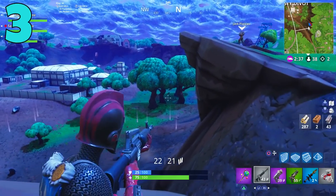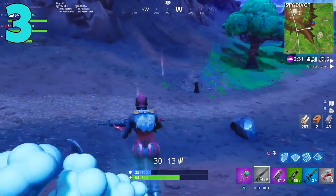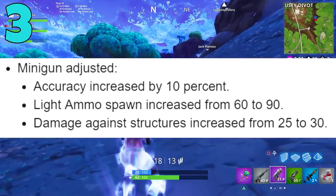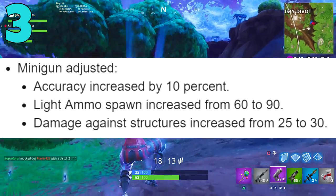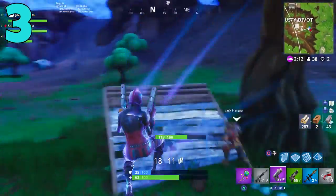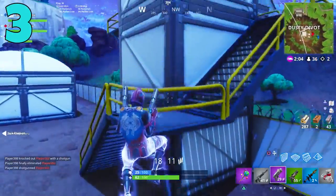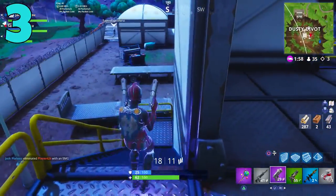Epic Games clearly want people to use the minigun more. Just a month ago it got a serious buff — the accuracy was increased, the damage to structures was increased, and the ammo spawn rate was also increased. That kind of tells you what type of gun it is. The minigun is a fun gun to use and in certain modes it's great, but for the most part people don't really use it. It's another one of those guns where you like the idea of it, but when it's actually in the game, it really isn't anything that special.